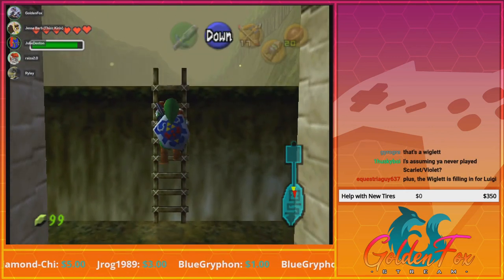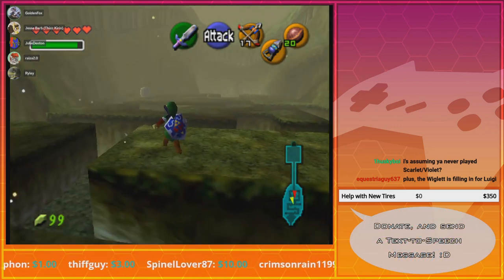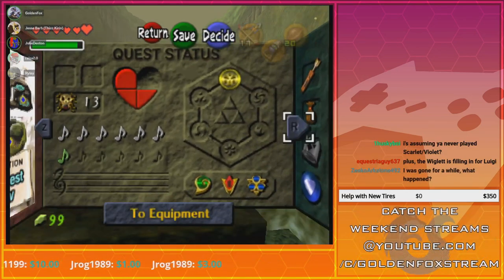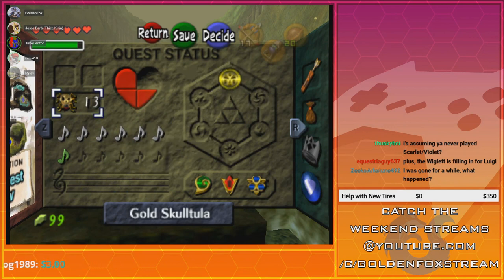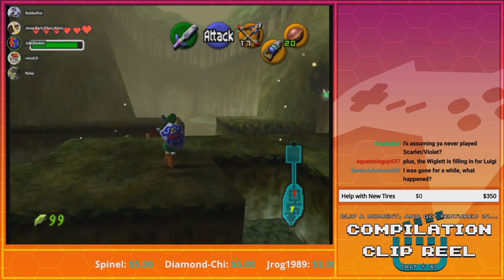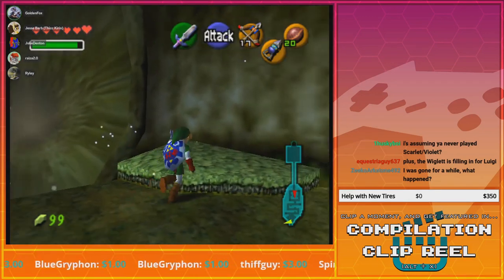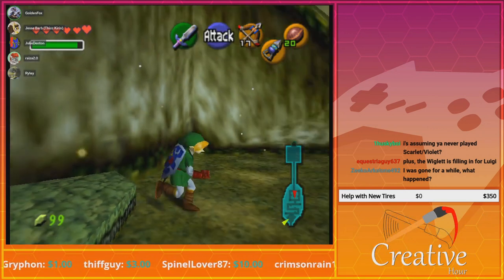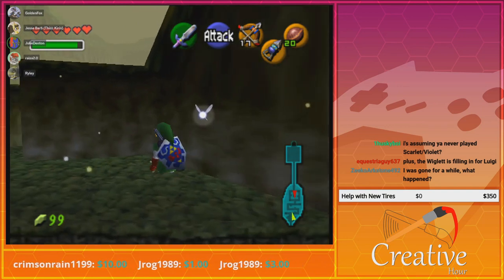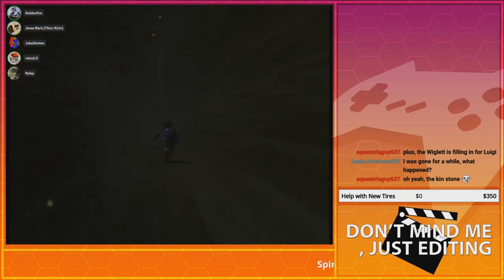This is the fastest way to exit out of this place. You can always just use the Minuet of Forest to transport back here. You remember how the song goes, don't you? Do I have the Minuet of Forest? Of course — it's what you get when you first get to the Forest Temple. So you don't have to worry about going through the Lost Woods all over again. Especially those — I don't know if you were there the last stream. Because like the first time I'm going through — if I was, I'd be helping you navigate through. That's true.